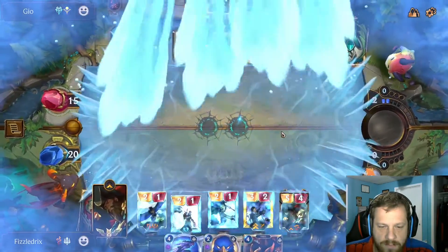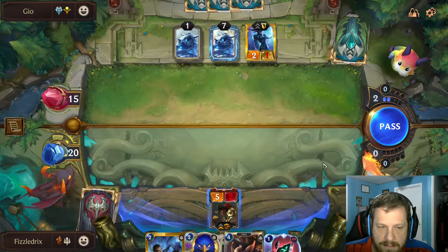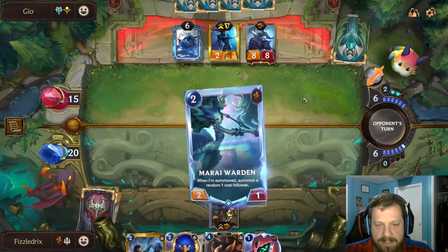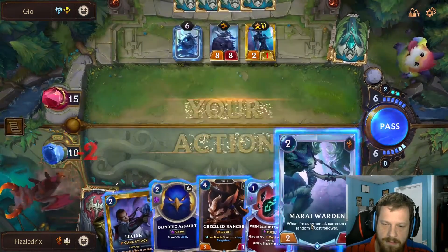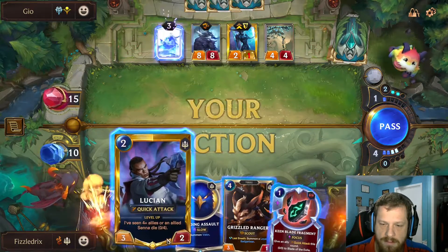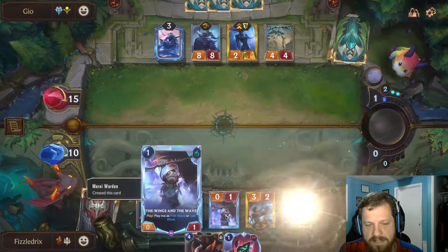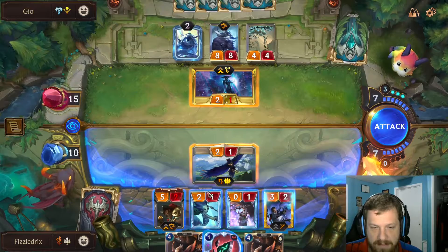Once again I get this terrible draw. I'm trying to take Mirei Warden just because it keeps giving me the zero-one or zero-three. Hasn't given me the good one yet. I don't want to do that — I want to pull you to the end and put this on you. There are a few mistakes made there, so we don't win that game.